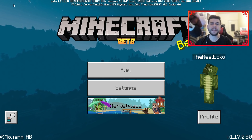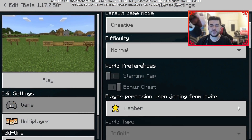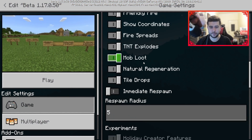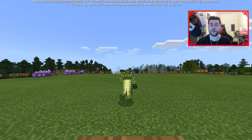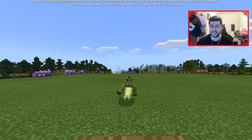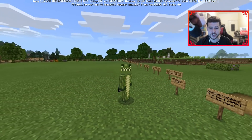Quick reminder: if you want to check out these new features when you go to your world, make sure you have the experimental toggles enabled. I literally just enable all of them and you're good to go. It took me literally two hours to set up today's beta, so if you could leave a like I'd really appreciate it.